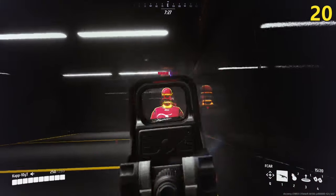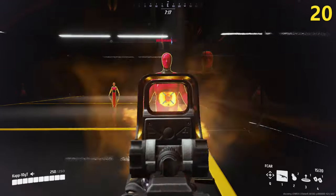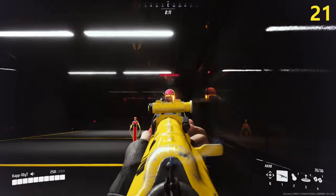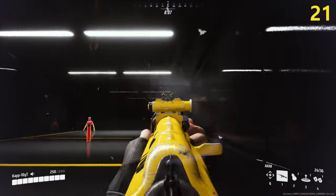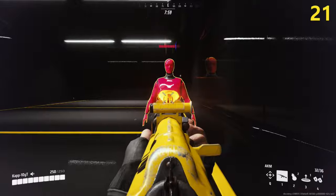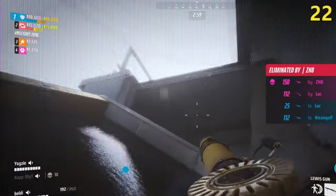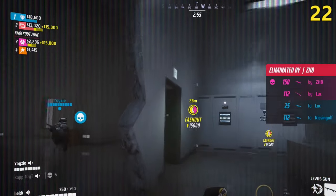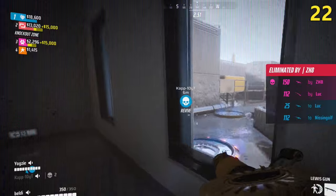For the heavy build, things are a little more complicated. You can expect 10 bullets to the head and 14 to the body for an F-car. On the other side, you can expect 12 bullets to the head and 18 to the body to kill a heavy build with an AK. If you have 2 medic medium builds in your team, make sure to prioritize respawning him before your other teammates, so he can quickly use his defibrillator too.